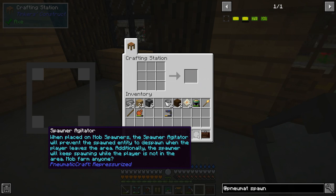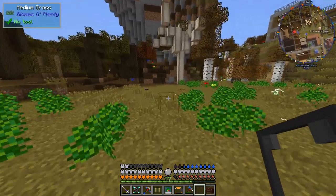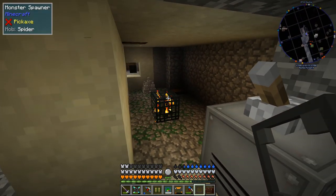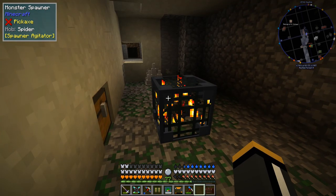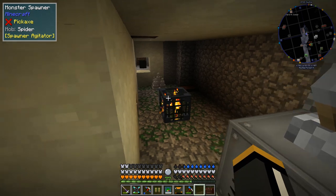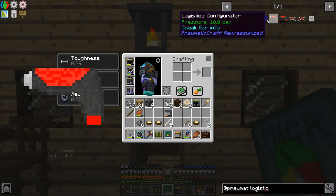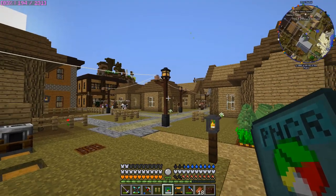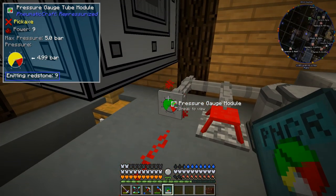Next I want to play with the spawner agitator. If you sneak when placing it on a mob spawner, the spawner agitator will prevent the spawn entity from despawning when the player leaves the area, and the spawner will keep spawning while the player is not in the area. This is going to be really great for a mob farm. I did set up a vanilla-ish mob spawner with a spider spawner a few episodes ago. If we right-click on it with the agitator, it will then always spawn the spiders even when we're not here.